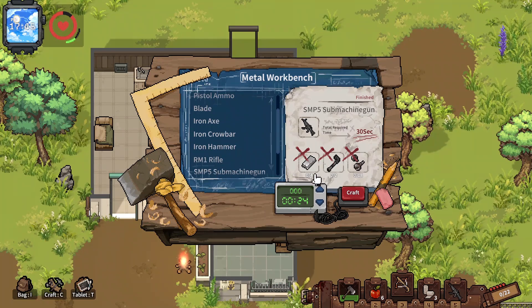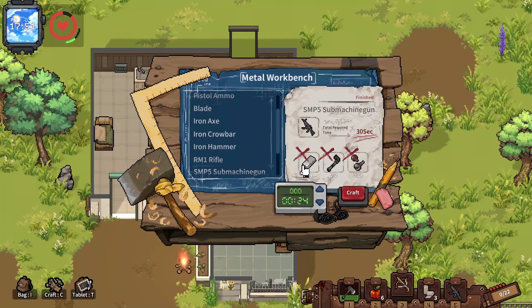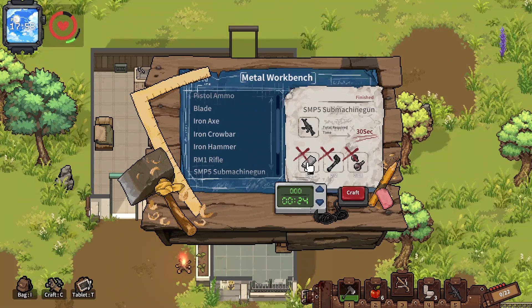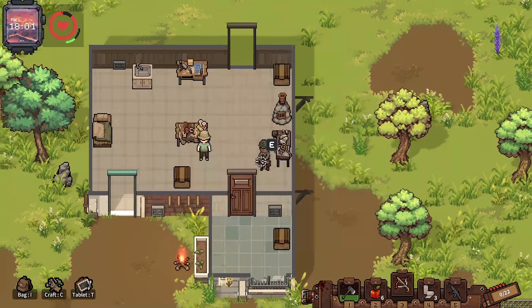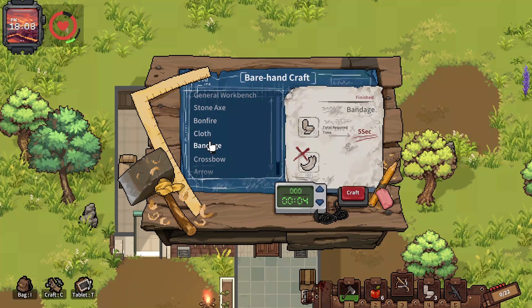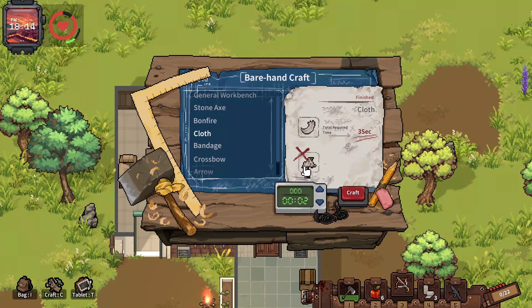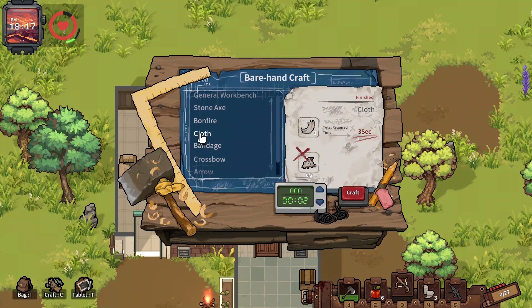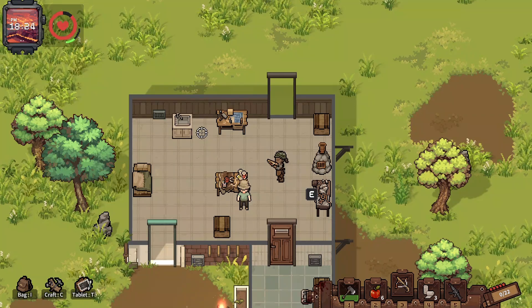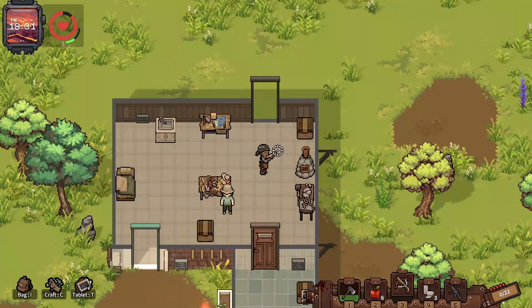I'll do a separate video on how to craft silver, or you can check my guns and ammo guide linked below. The other critical item is bandages — the only way to heal in this game is through bandages, so learn to craft them. You'll need rags, which you get from crafting clothes. So the four essentials are: a workbench, guns, a crossbow as your first weapon, and bandages. Get cracking and start crafting.